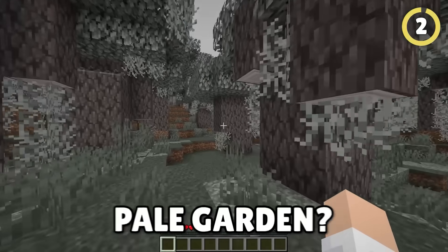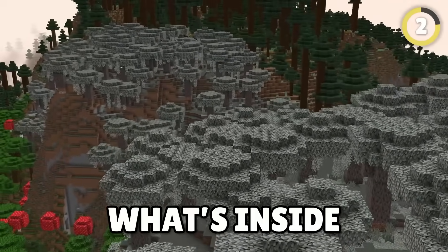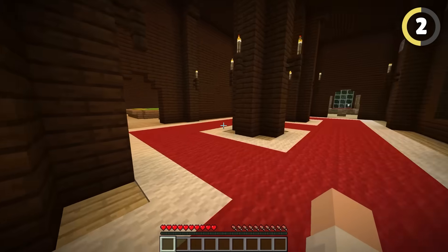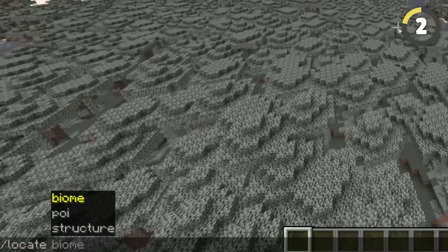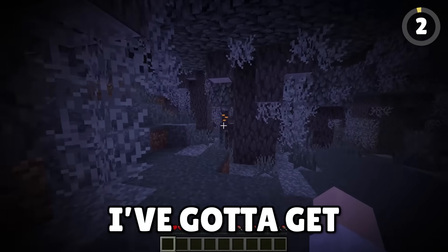Have you heard of the Cursed Pale Garden? This biome is still experimental and nobody really knows what's inside, but there's a myth that the Illagers are afraid of some strange new creature — they won't build woodland mansions here. With the Winterdrop Experimental Data Pack we can get in, and with this code we can check. Can woodland mansions spawn? They can't! What are the Illagers afraid of? I've gotta get out of here!